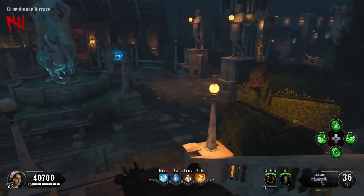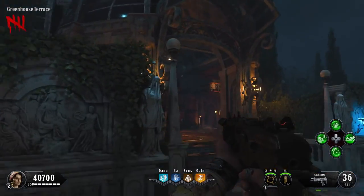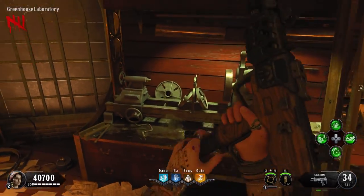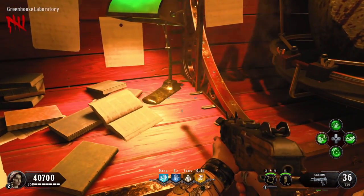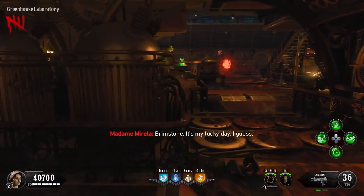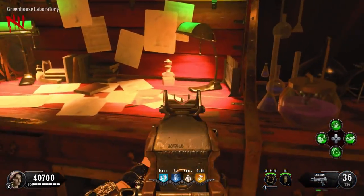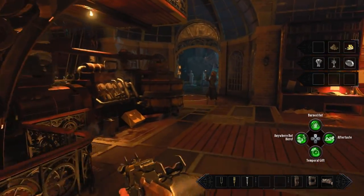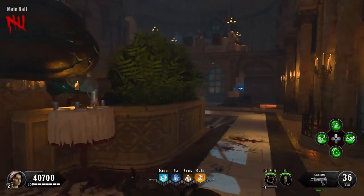Next we're looking for some sulfur or brimstone. It's really easy to find — just go out to the greenhouse and as soon as you walk in there is a desk on the right and a desk on the left. Check the top of both those desks, it could possibly spawn there. If it's not on either one of those desks, there is a third desk in the back of the greenhouse — go check the top of that desk and it'll certainly be there. That is part two of the gunpowder.